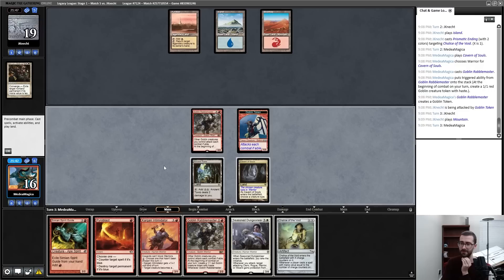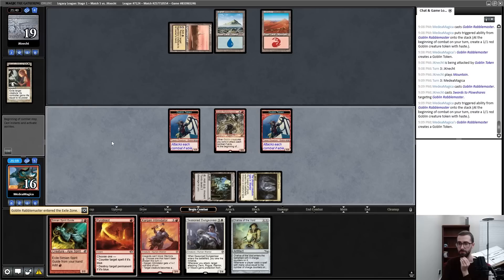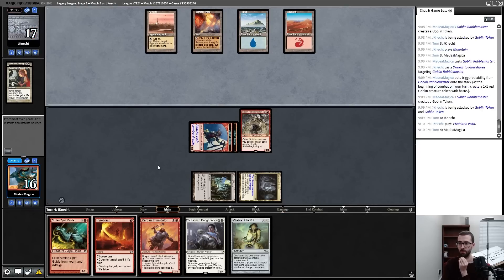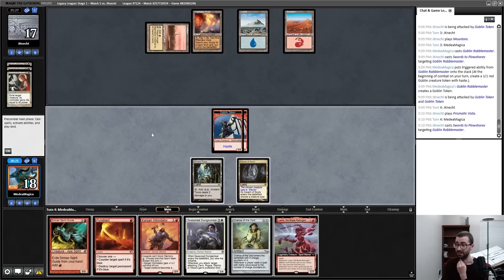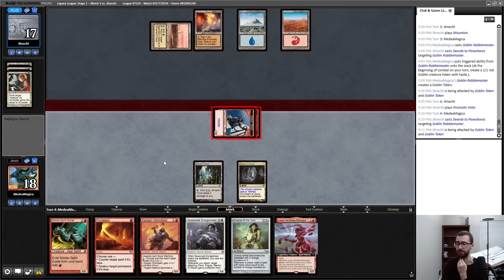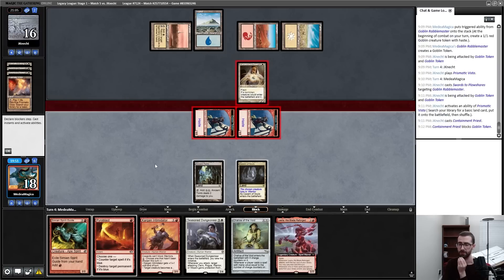Pyroblast stopping a Teferi or a removal spell is pretty clutch — my build-your-own Force of Will. I'm not going after something like a Ponder. That's interesting — I think I Rabble here; this is just uncounterable and buffs my on-board threat. I still get another one and get to attack in for two while holding up Pyroblast for a Dress Down if that's a thing that's going to happen. Post-combat Chalice question mark. Najeela is much worse with Karakas on board.